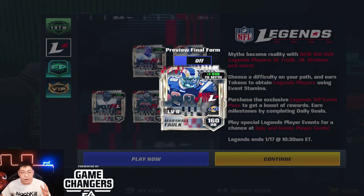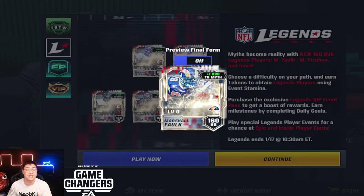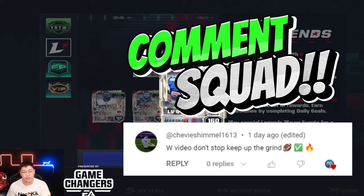We are getting gameplay with none other than Marshall Falk. He's our only kind of skills position player we can get gameplay with, and I'm actually kind of excited for this because I do need a running back on the main account, so this can be like a little trial and error. He is 160 overall, and I want to give a huge shout out to EA Sports and the Game Changer program — they did hook your boy up with MAN cash and got everything sorted out.